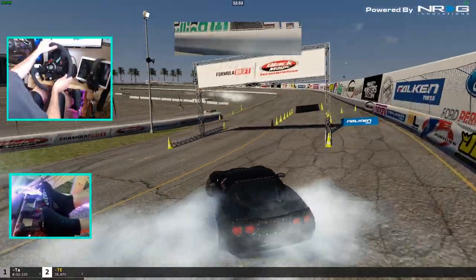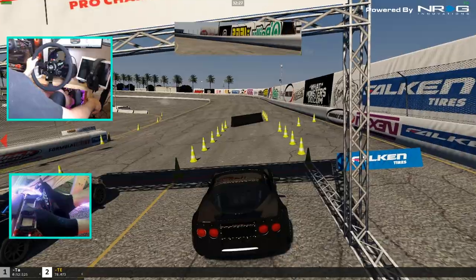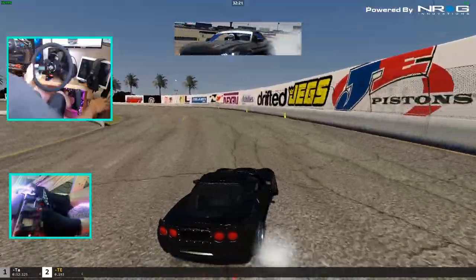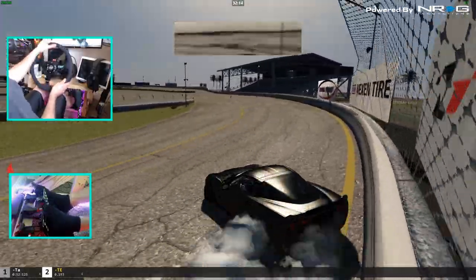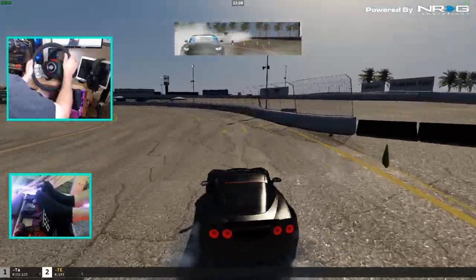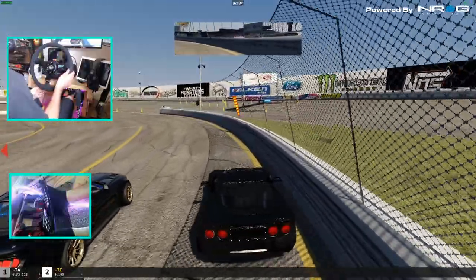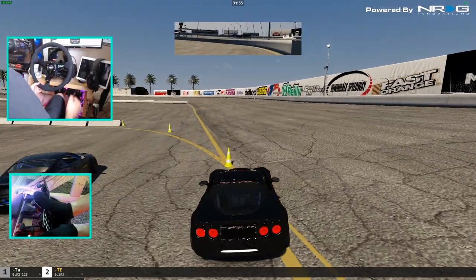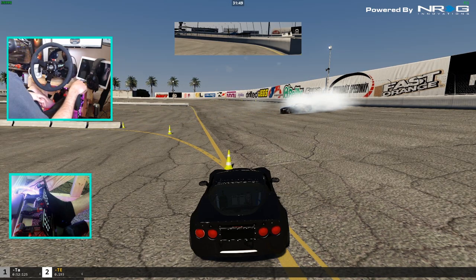So one more lead run — I just need one more because we've got to end on a high note. We're going to try and get a perfect lead here. Well, that's pretty good on the bank. I think that'll do it here for this episode. Big thank you to my buddy Nate for coming out and running that Mustang. Irwindale — a tough track. As always, I thank you guys for coming back and watching. I hope you enjoyed the episode, and as always, I'll see you guys on the track.